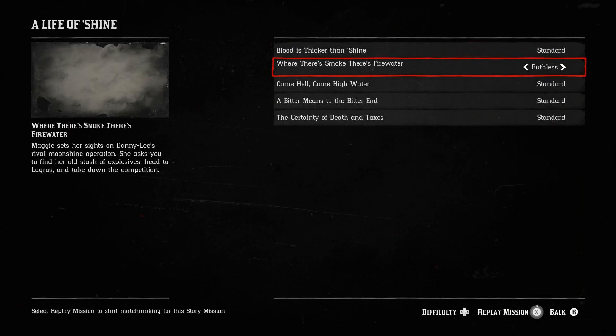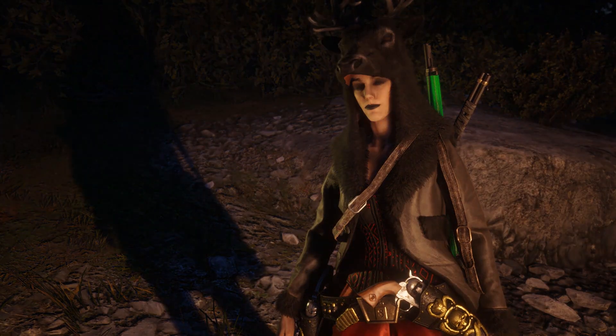Then the second mission titled 'Where There's Smoke There's Fire Water' — go ahead and put that on ruthless. It'll make things a little bit quicker. Then just hold Square or X to replay the mission.